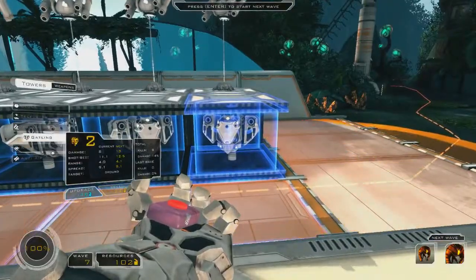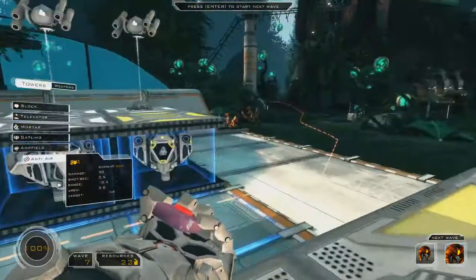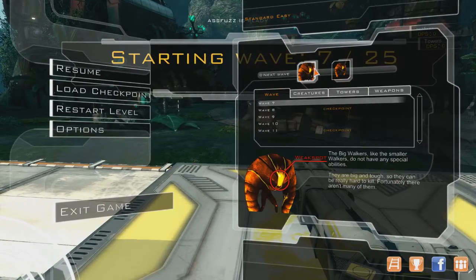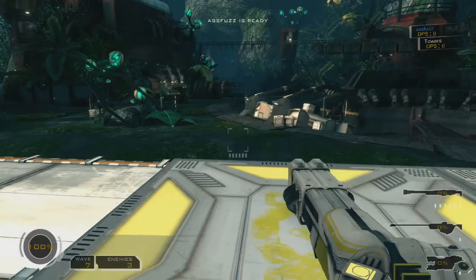Alright, I'm going to upgrade the gatling here. What do I got? Big walkers and regulars. So I got big guys and little guys.